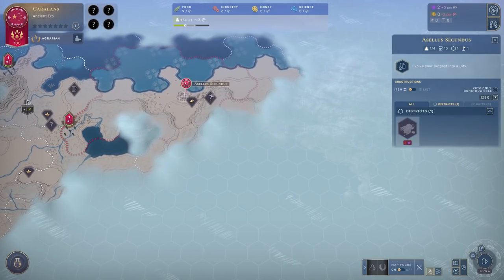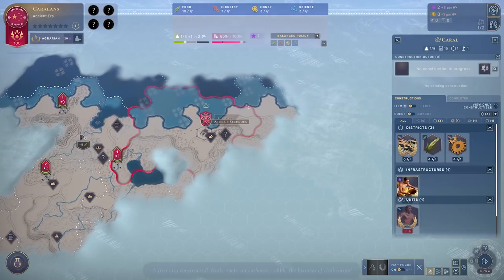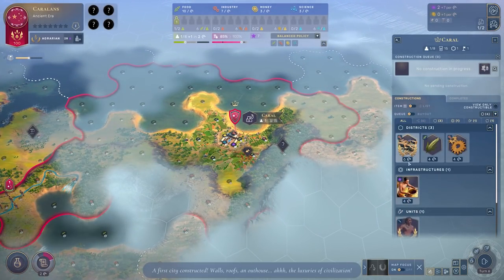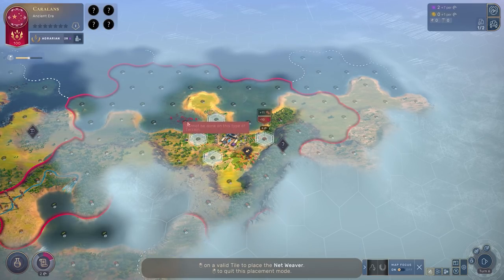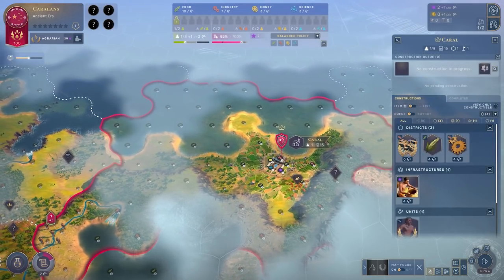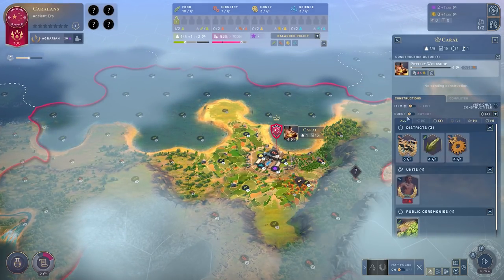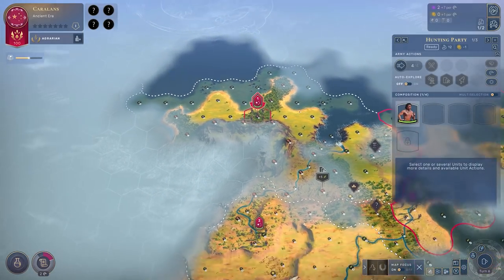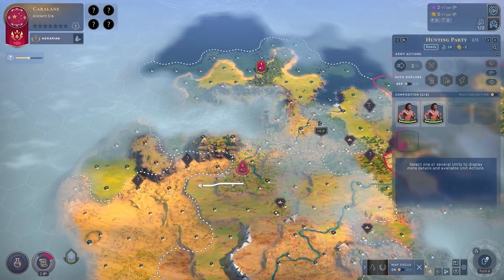Here's our capital city. We can get a district down here which will eventually have access to a good number of coastal tiles. However in the first instance I think we should probably go for the Pottery Workshop, get our influence generation up a bit, fuel a little more expansion, and then focus in on building up the homeland.